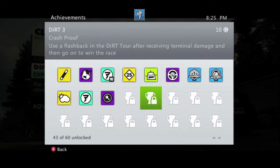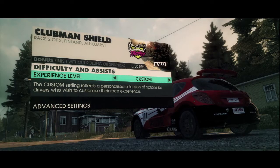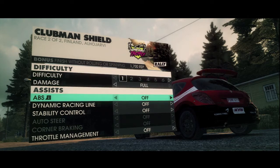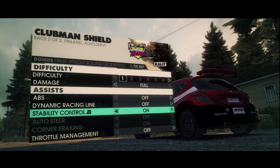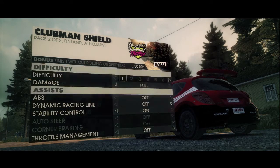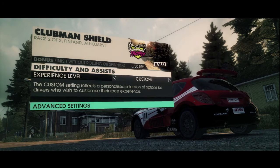Before starting the race you have to go into your difficulty and assists options, then go into advanced settings and put your damage on full. If you want this to be easier, put the difficulty of your opponents on one. The assists don't really matter — just put your damage on full because that's the whole point.